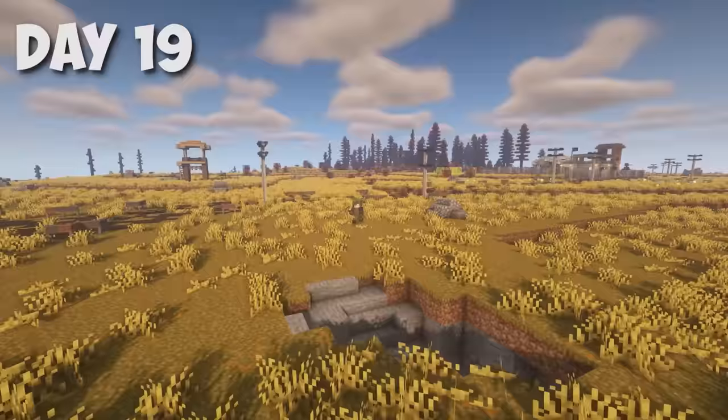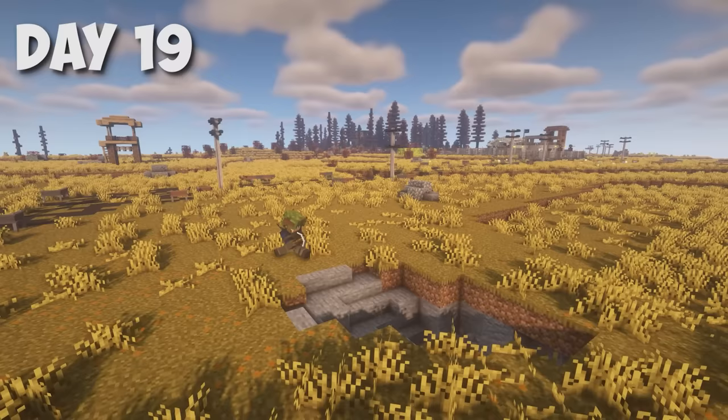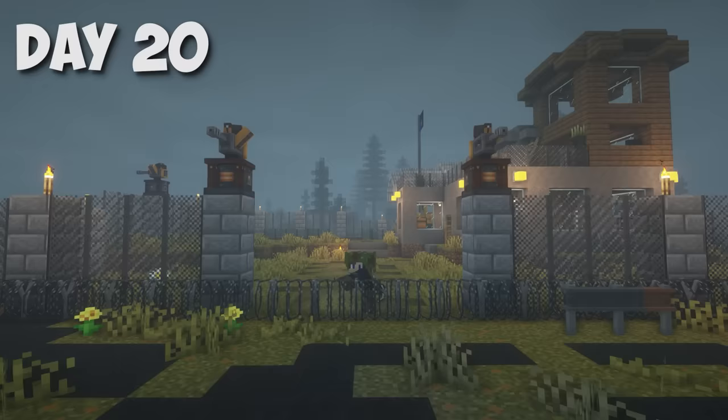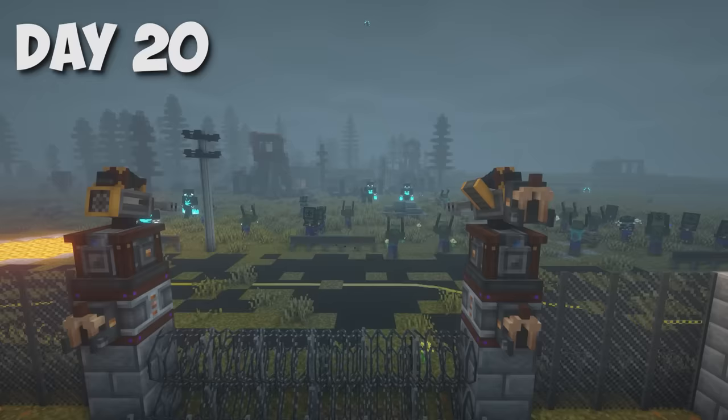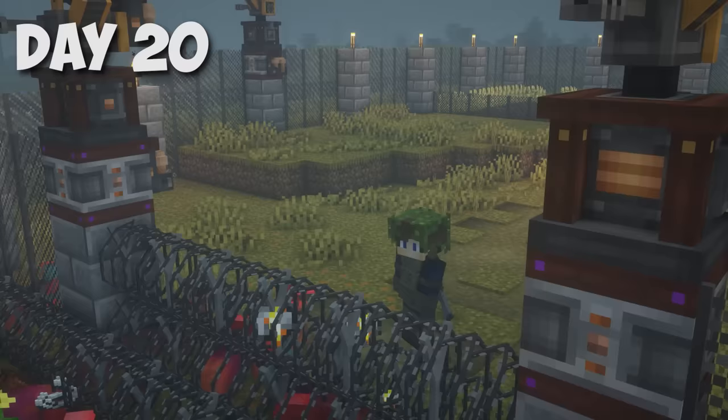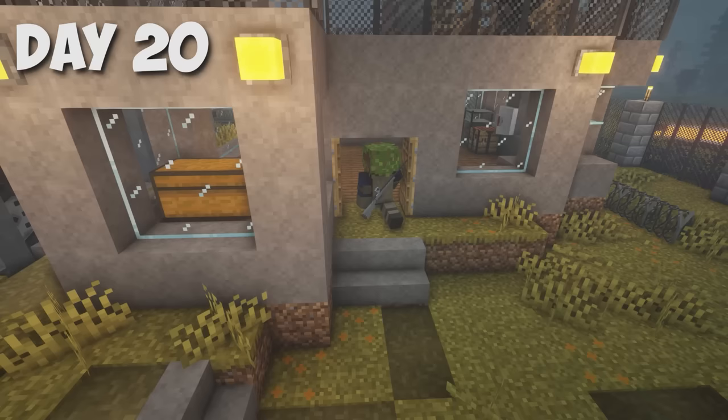On day 19 I decided to go to a cave for gold, because as you remember, we can buy a truck upgrade from the merchant and need a lot of gold. Day 20 — today I was supposed to be attacked by a horde of zombies. This time, thanks to the barbed wire and the turrets, we did much better. I calmly defended my base, but it was clear that if every 10 days the horde gets stronger and stronger, we would not survive just like that. So we had to look for new upgrade options.